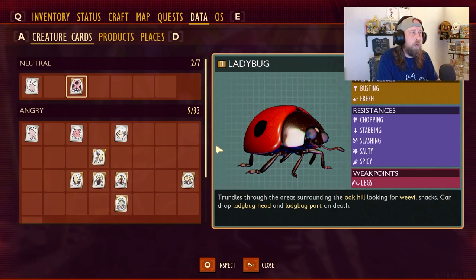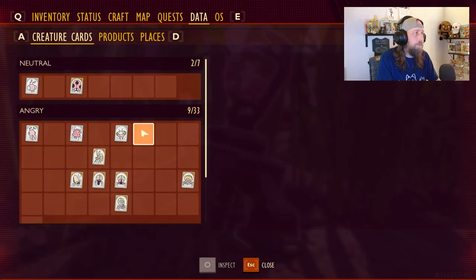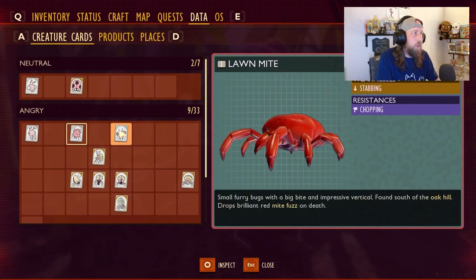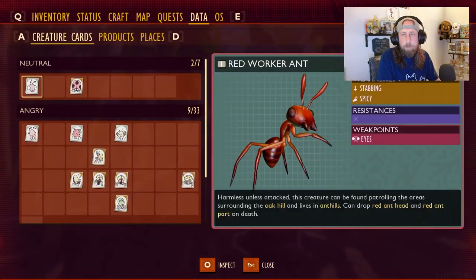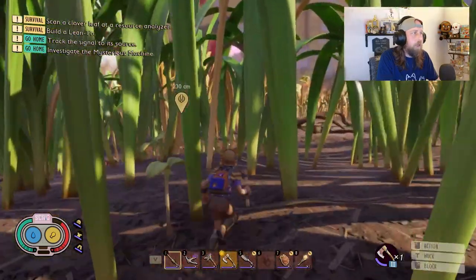The creature cards give you weaknesses, resistances, weak points, health, the tier of the insect, and how many the player has killed. There's talk of a reward for completing your creature card database - more than likely it'll be an achievement. There are also gold cards, but there's no gameplay difference - they're gold so it's just something for collectors to go after.